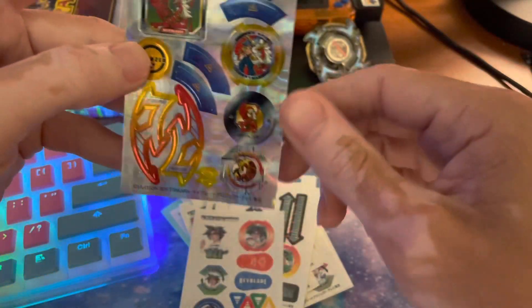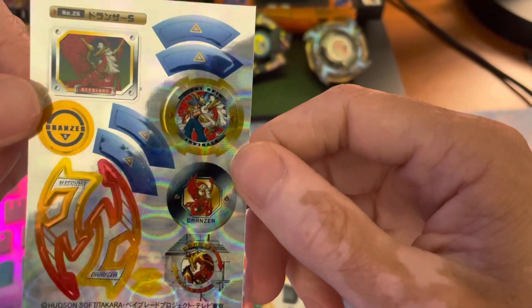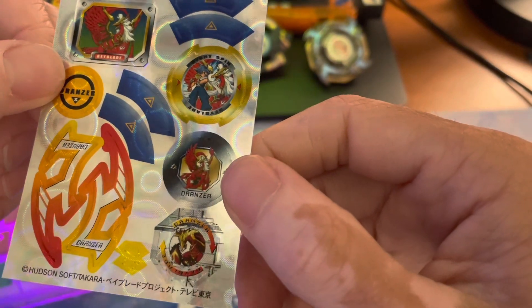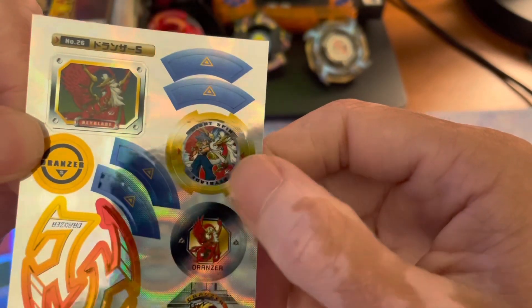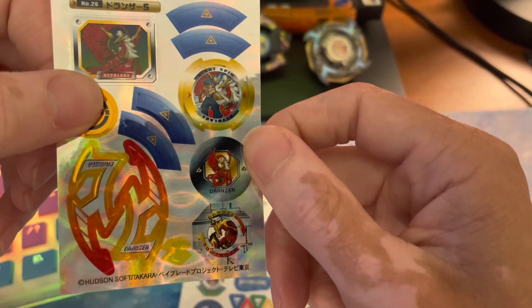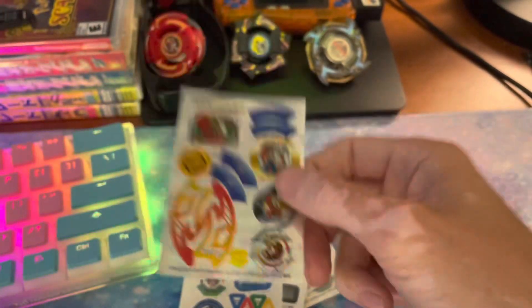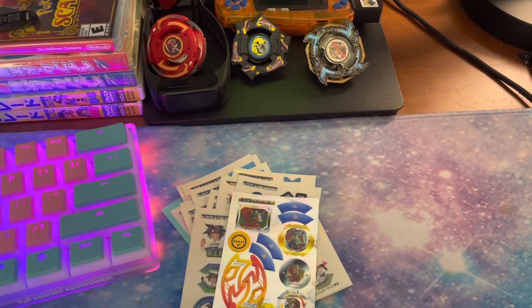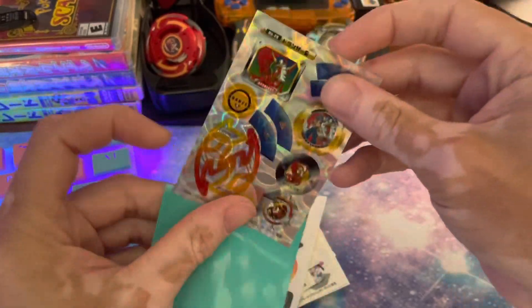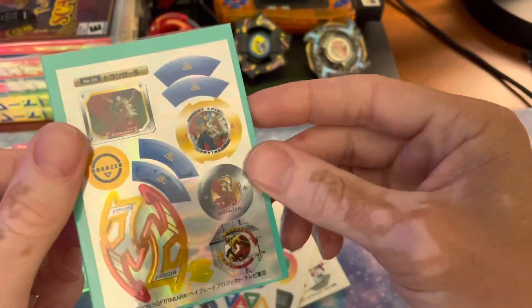Ooh, something rare! Hey, there's a holo! Prismatic! That's sick, bro. So we've got a very interesting-looking Dronzer bit-chip sticker there. I would have rather this been the bit-chip sticker rather than the spin-gear sticker, but that's sick. Looks very nice. This one's definitely gonna get sleeved. I didn't know there was prismatic foil in these sets — it's the first time I've opened this particular sticker booster. That's sick. I'm glad I opened that now.